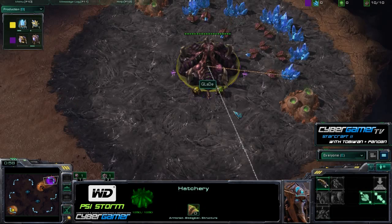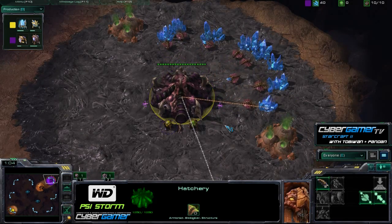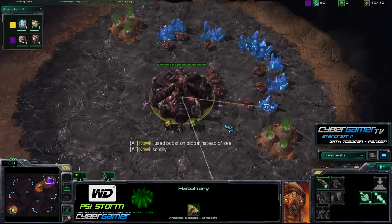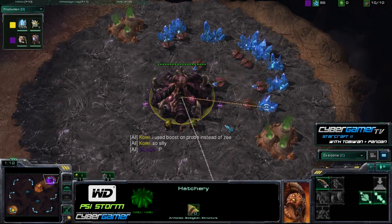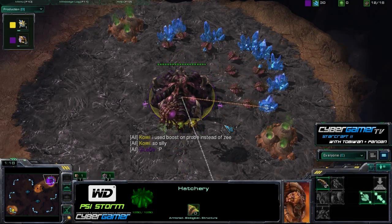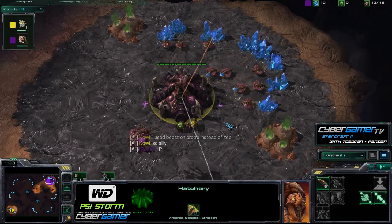Well, you're talking about the 4-Gate rush this time around. I don't know if Cowie is going to be that aggressive, but we will find out. We will definitely not see a 6-Pool or 5-Pool here from Glade. That was — you're right, last time he was just screwing with Cowie's head to make him think about it next time. And now we've got the pylon down — look to see the Gateway come into production very, very soon as well.